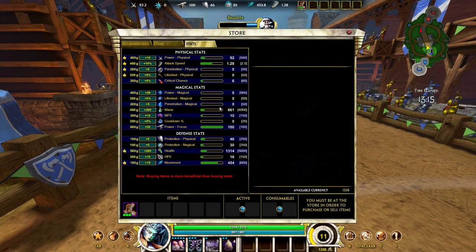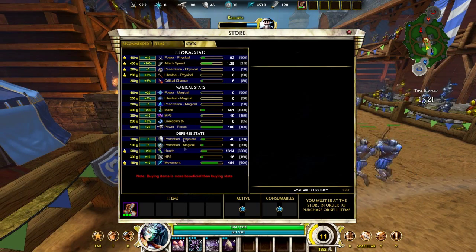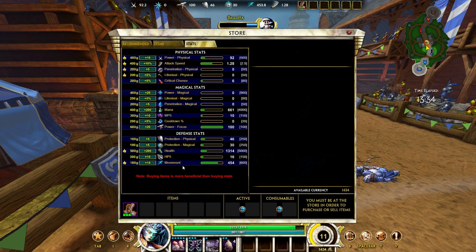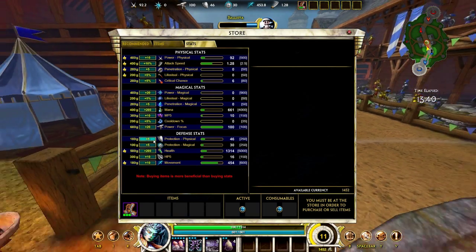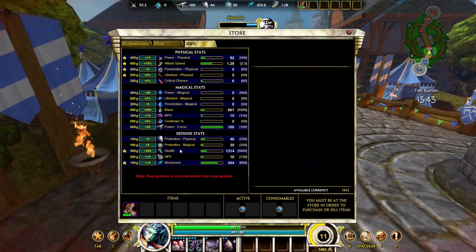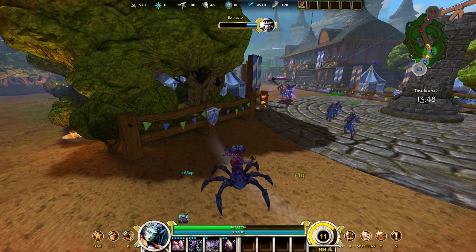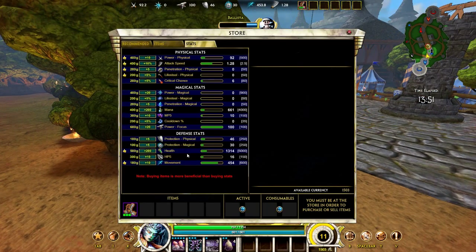The ability to buy stats lets a non-tank character go in and buy specifically physical protection, magical protection, health, HP5, or movement. That'll be really powerful, because then you won't have to worry about being really weak in melee combat and having to buy a tanking item. No — you can just say 'I'm kind of weak in melee combat' and buy some physical protection, or 'I'm really weak against magical characters' and buy some magical protection. So I'm going to head back and show you that, and then after that this will be pretty much the end of the video for showing you the stats and Focus.